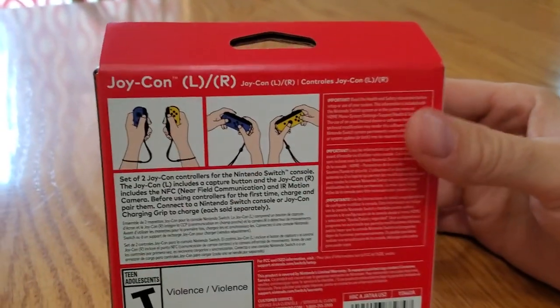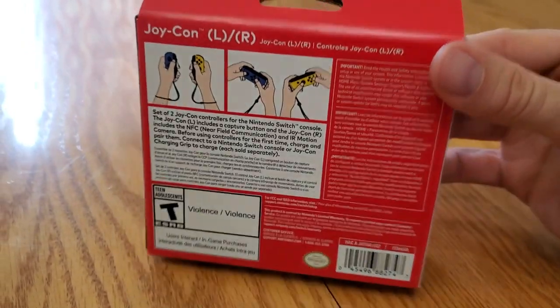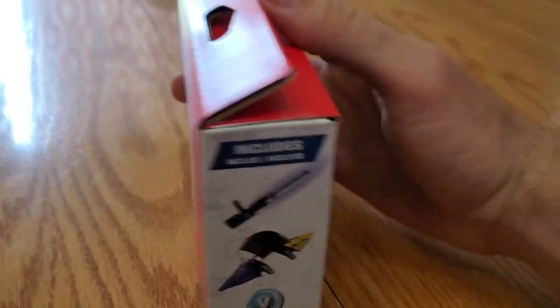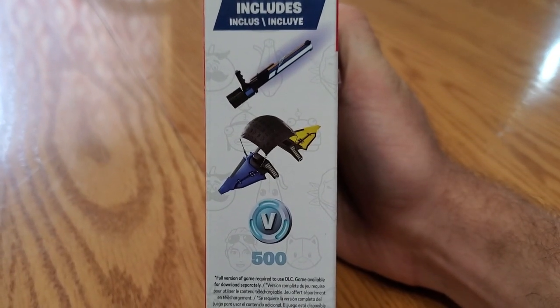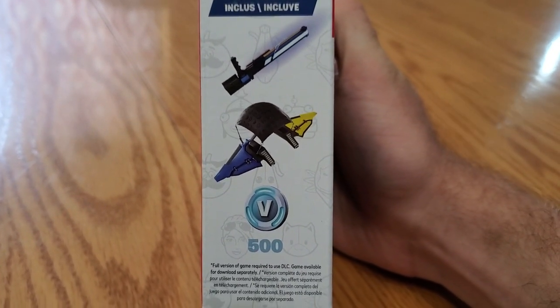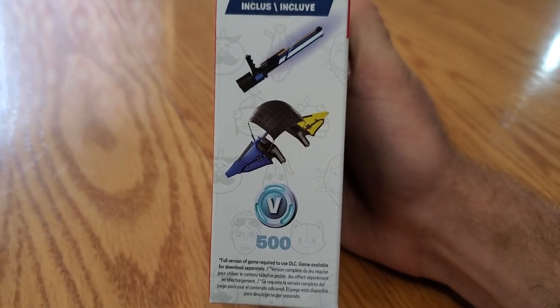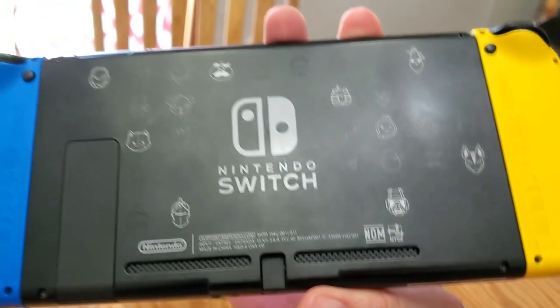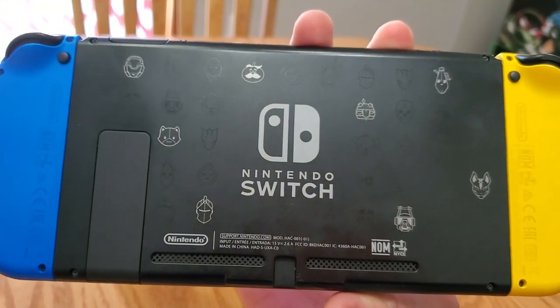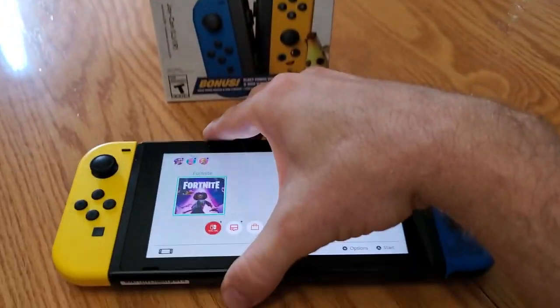I wanted to show Ellie's Switch because it's the actual Fortnite one. This is the unboxing, and it includes that pickaxe, the glider, and the 500 V-Bucks. Those go with the Wildcat bundle — if you have this version of the Switch, you get the Wildcat.